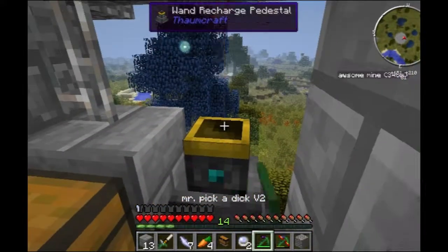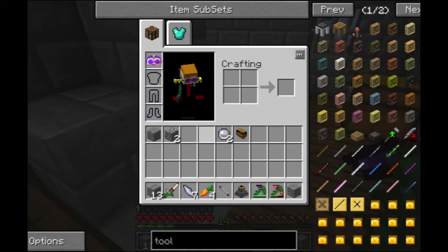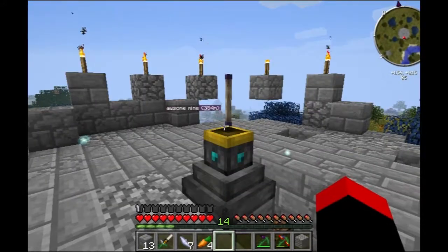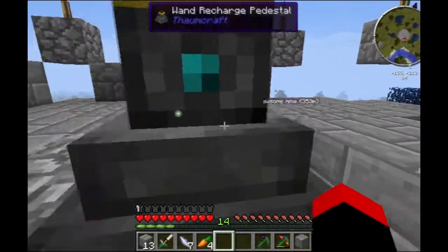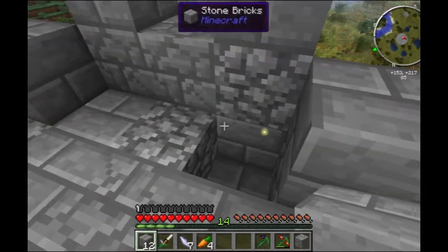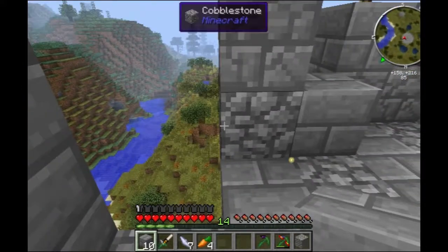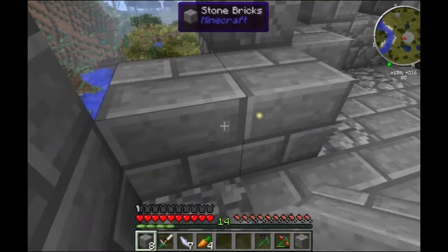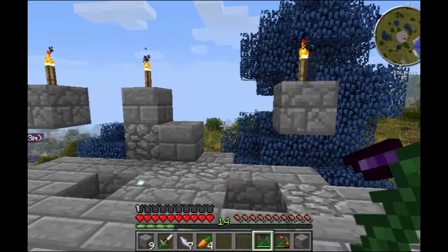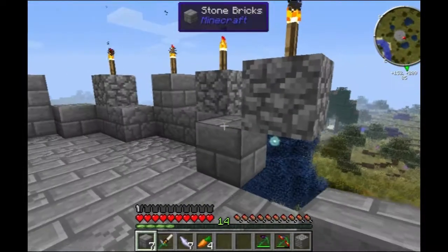Now, what else is there? Magma cream, nether warts, and do we have any emeralds? I believe we do in that back chest where someone stored stuff. We have the magma cream. Yes, we do have emeralds. Cool, I think we have everything. Yay! That's nice, we had everything at hand. That's actually very nice. When was the last time I was able to say that?